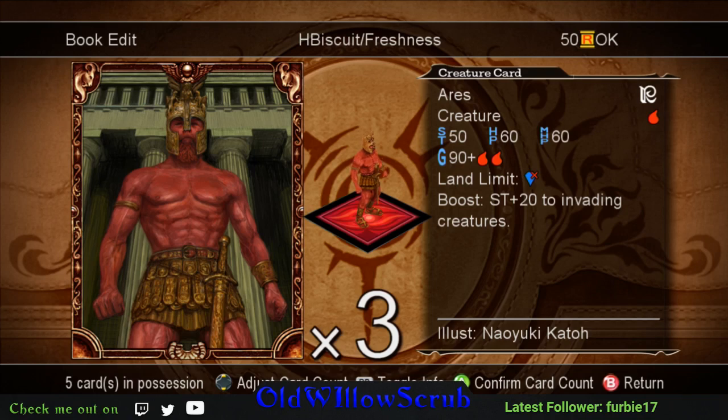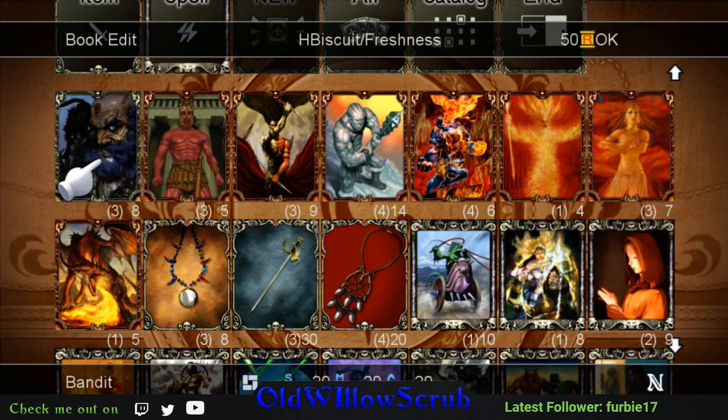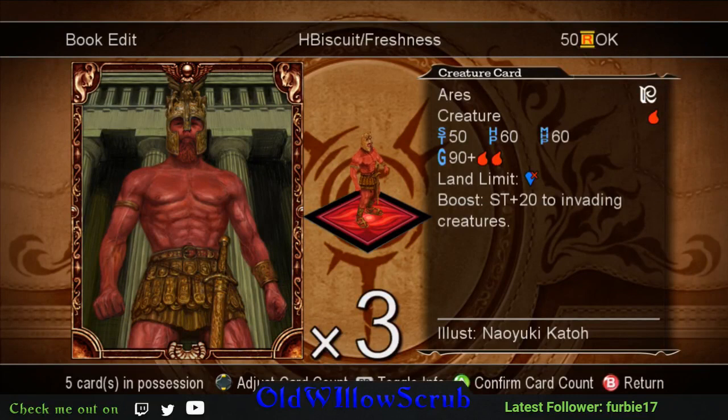This book is highly aggressive. Aries requires you to own two fire territories - that's what the '90 plus two fire symbol' means - before you can even place him. Aries has a boost that adds 20 strength to all invading creatures. So if Aries is down and you support Bandit with Hellpyron, the Bandit does 90 plus 20 from Aries - that's 110 - double that for your mana stealing. Note that the plus 20 strength to invading creatures also applies to enemies invading you.